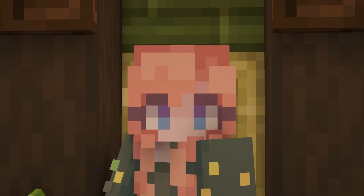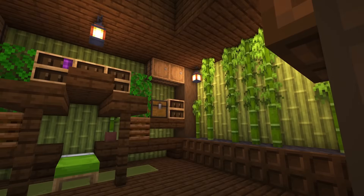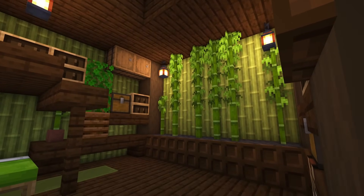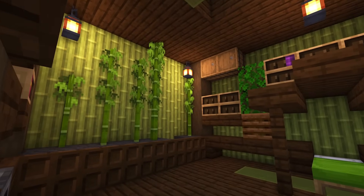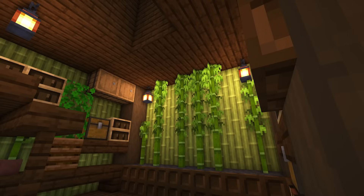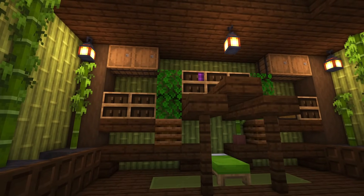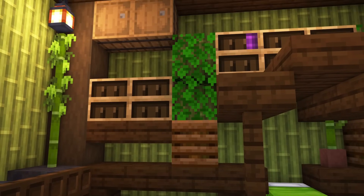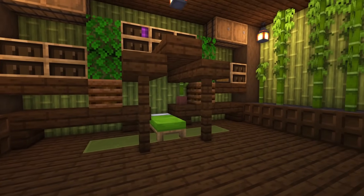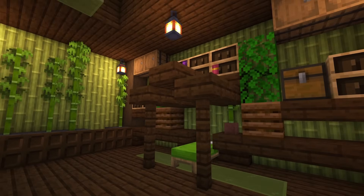Our bamboo farm is all done and decorated. My favorite piece of this room are these bamboo accent walls — I think they're so cute and they really fit the vibe of it being a bamboo farm. We also have our canopy bed as a centerpiece with lots of bookshelves and barrels. We've got the little composters with the leaves as well, but I think the canopy bed roof is just the coolest thing ever. I feel like you'd call it a canopy — let me know in the comments.